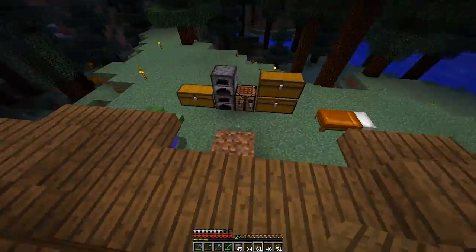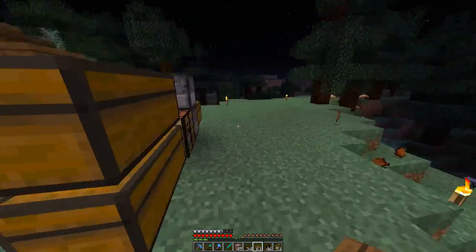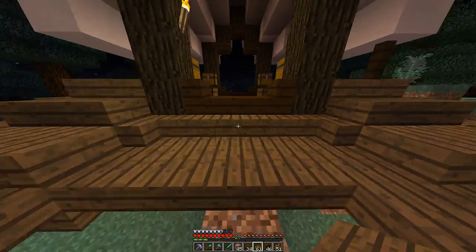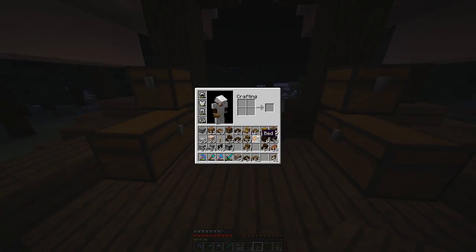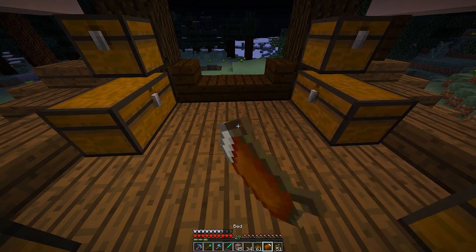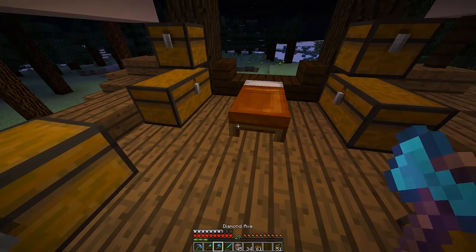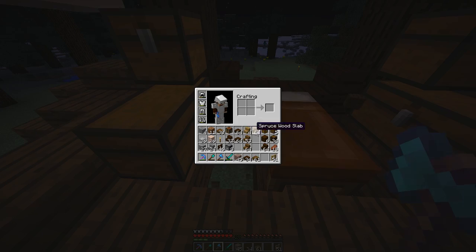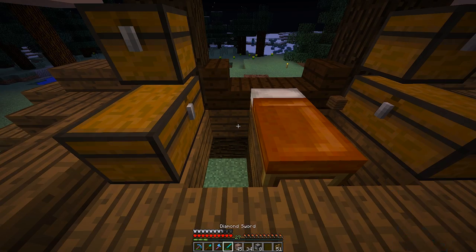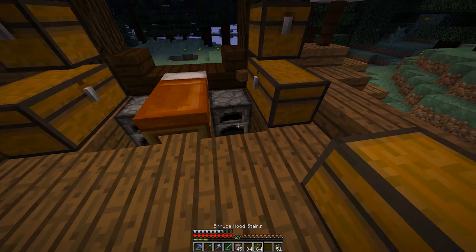I'm going to sneak out my bed so I don't get attacked — come on, Mr. Zombie, get out of here, don't bring your friends. There we go, we win! I'm going to drop down the bed right up there — that's looking really cool. Next I want to dig out some of these blocks along here and see what we can do about adding some furnaces, getting some detail built into the edges.